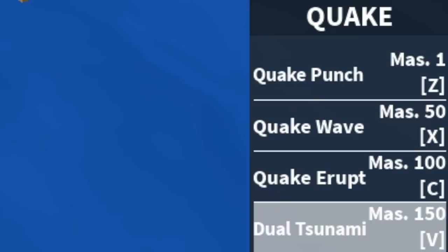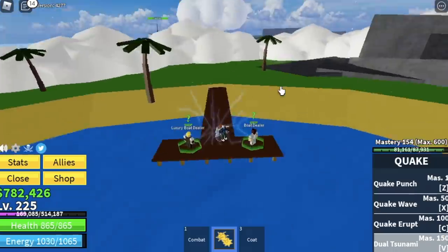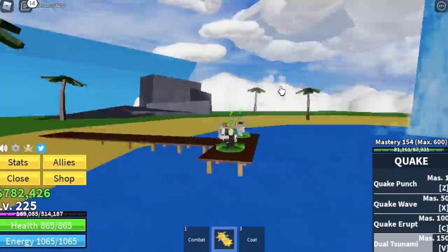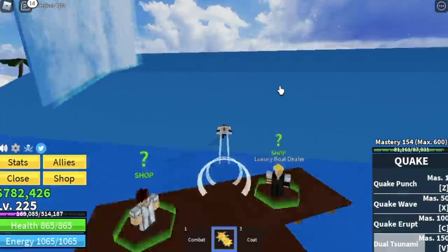Stat check before we move to our next island: 154 mil defense, 367 Blocks fruit. We've unlocked our last skill — the Dual Tsunami. Let's try it. If you're playing King Legacy and that skill seems OP, don't worry — we're gonna use that later.